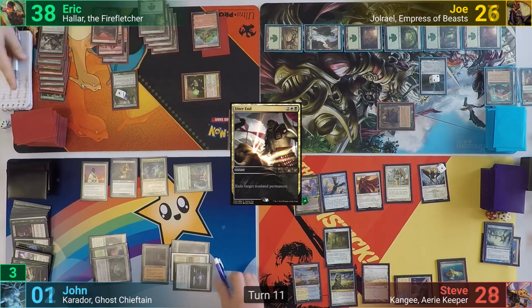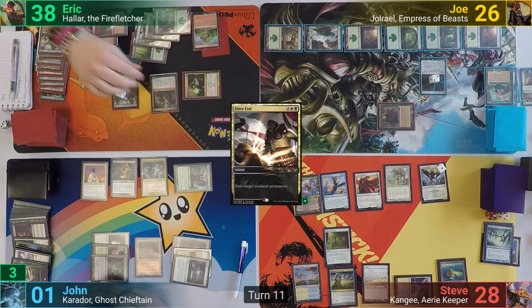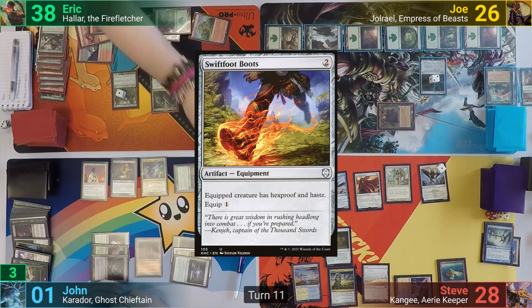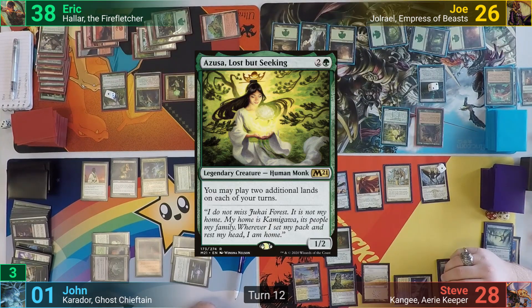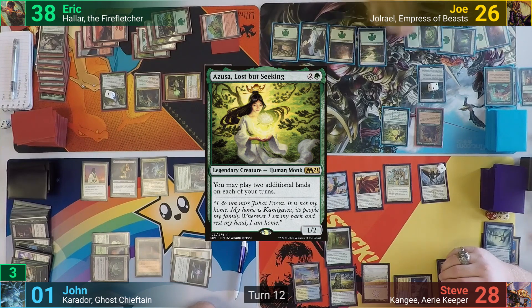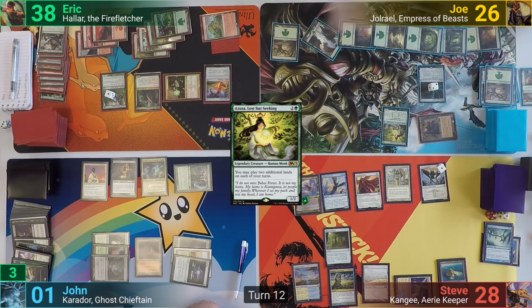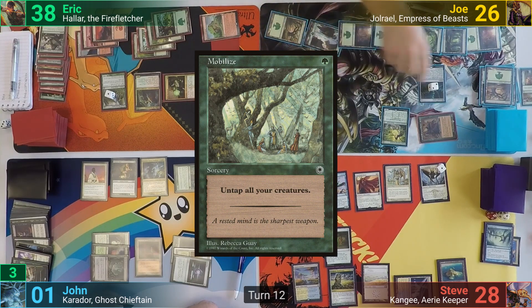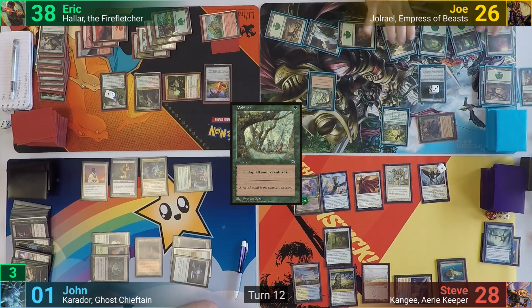Eric untaps, taps his Druid to deal one to opponents and make mana, taps some lands to recast Halar, follows up with Swiftfoot Boots, and passes to Joe. Joe casts Azusa in his main phase and plays a Forest. He extrudes Jor-El and discards two, animating his lands once more. He taps one green for Mobilize, untapping all his creatures — which are also his lands — and adds a third counter to the amulet.